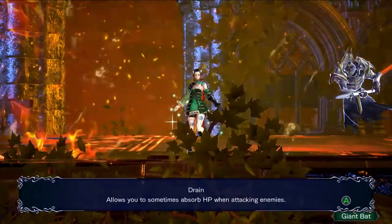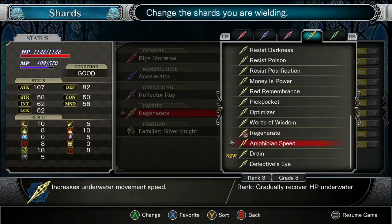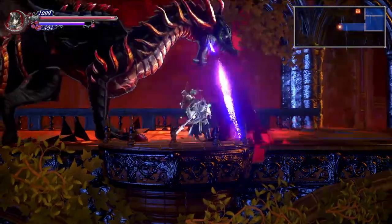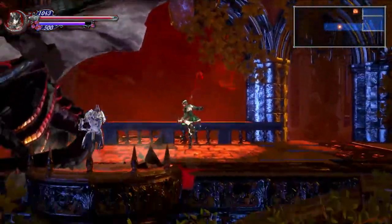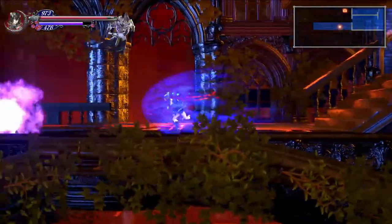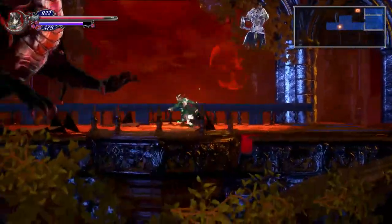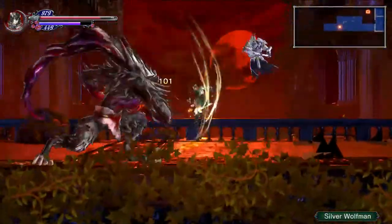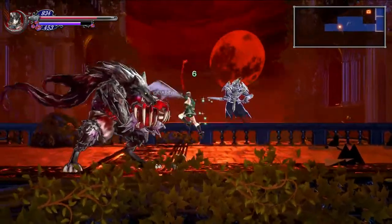New shard: Drain — allows you to sometimes absorb HP when attacking enemies. How sometimes is sometimes? Maybe when it triggers you get the actual value of the attack back in health. It doesn't seem very successful, or maybe it's triggered and I haven't noticed. Rank 9 Regenerate is probably better — rank and grade 9. Got a Demon Eye.